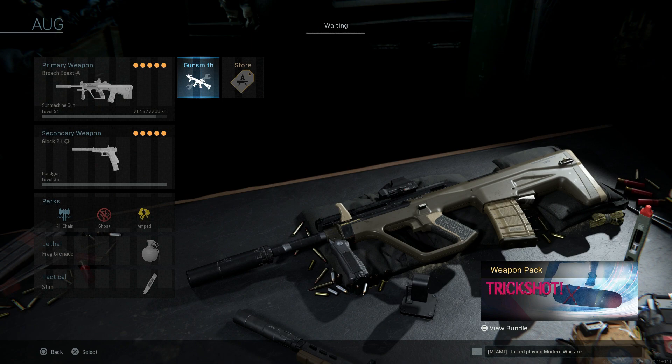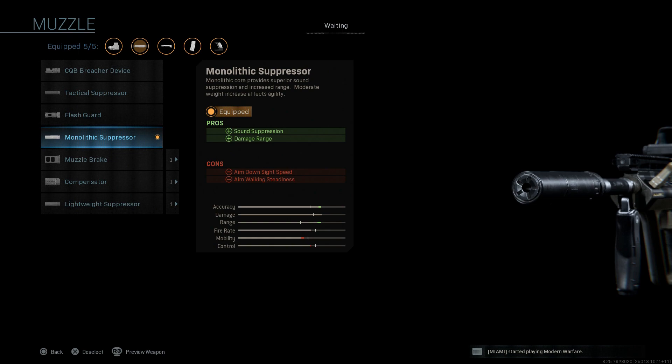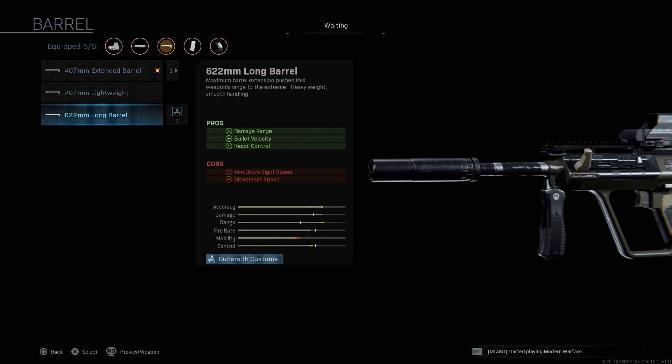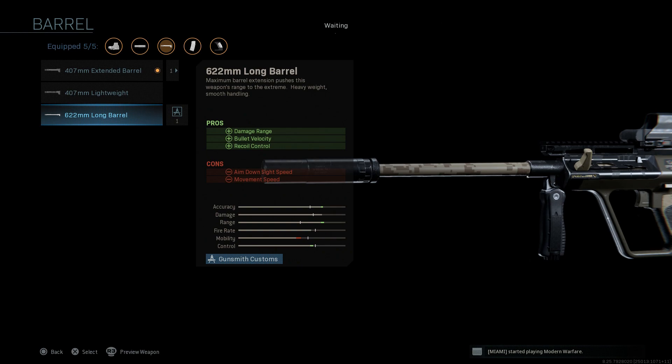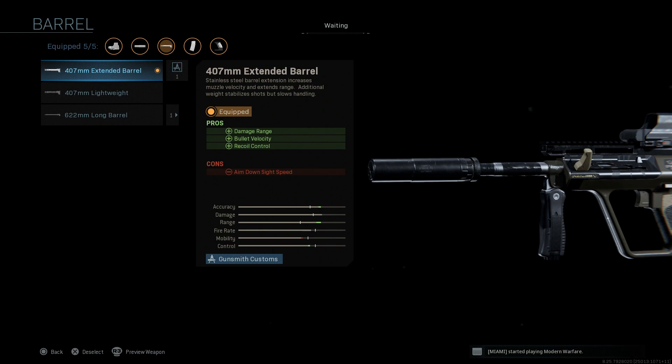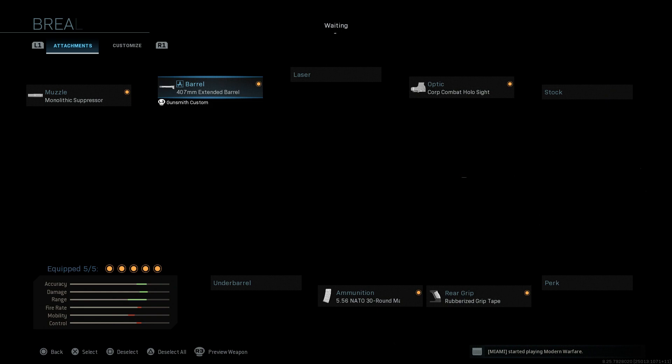Moving on, we're going to cover the AUG. We covered a similar build last video in Tactical Weapons Part 3, but this one is slightly different. We're utilizing the Breach Beast blueprint and running the Monolithic Suppressor for the same pros and cons. For the barrel, we're not going with the longest — though you could go with the 622mm for more recoil control — we're using the 407mm Extended barrel, which is mainly for closer to short medium range engagements: damage at range, bullet velocity, recoil control, with the con being ADS speed and less mobility hit than the 622mm.